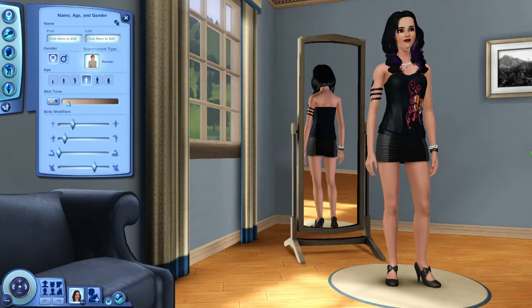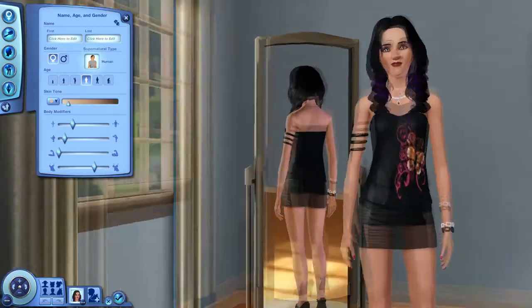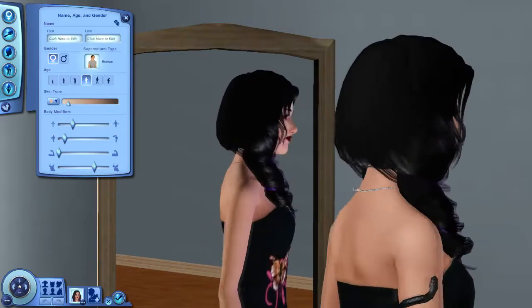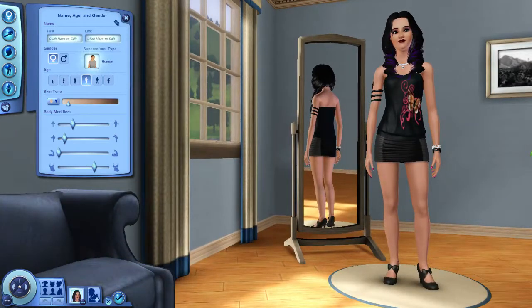Hi guys, Anichelle here with a Sims 3 Create-a-Sim video — more like a challenge. I'm going to try to do the random genetics challenge. I know we don't have randomizers for the clothes, so I'll have to close my eyes. Here is a sim I made a long time ago; I just came into CAS and this is the sim it gave me. I tried to make my Sims 3 version of Zoe Reagan by Sim Sugar.